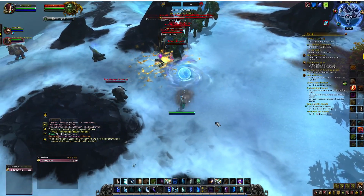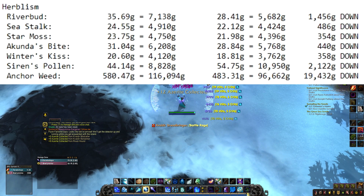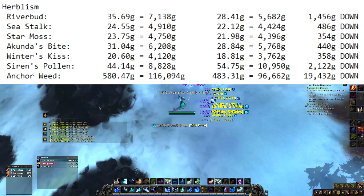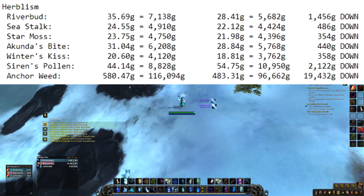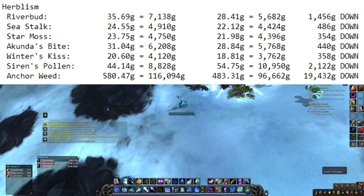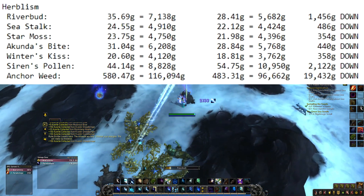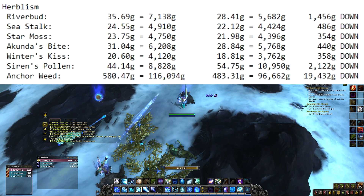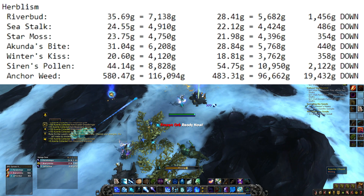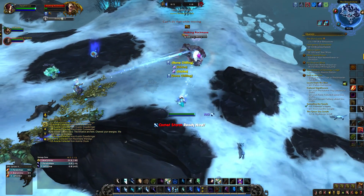Now let's get into herbalism. Riverbud, sea stalk, star moss, cocoonis bite, winter's kiss, siren's pollen, and anchor weed are all down. It's kind of sad that we actually see herbalism going way down, but honestly we expected this with the mass farming of these plants. On some servers, winter's kiss is actually going up compared to down, but don't take that too seriously — it's only because people aren't farming them as much. They're all going to keep going down and probably level out within the next two weeks.